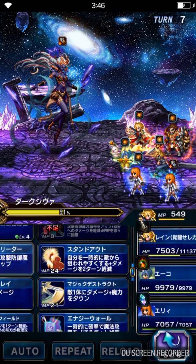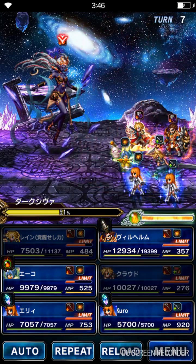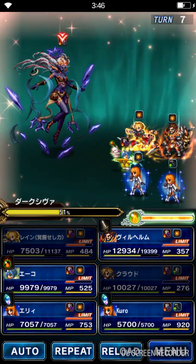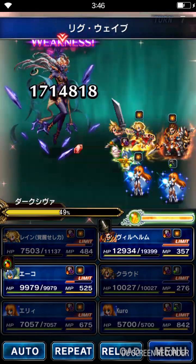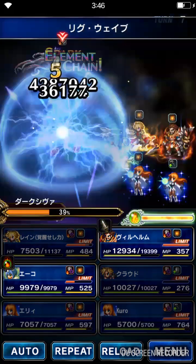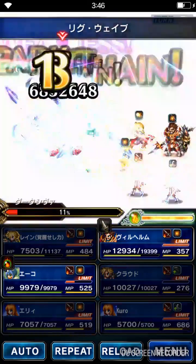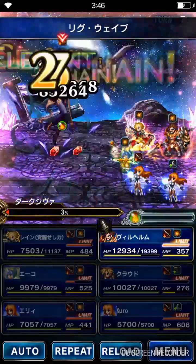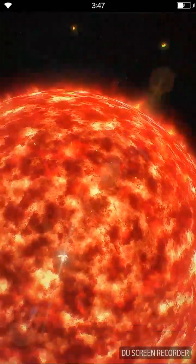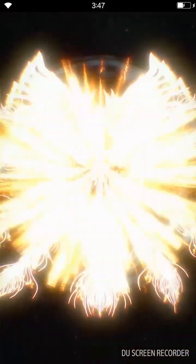Rain is going to use a stats buff for everyone, because we are stats debuffed. Alright, let's go — chain, chain. Alright, let's summon Phoenix guys — let's go. For the summon mission right there. Let's look at the animation — pretty cool.